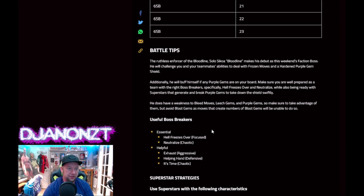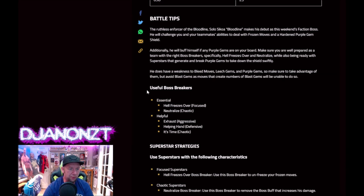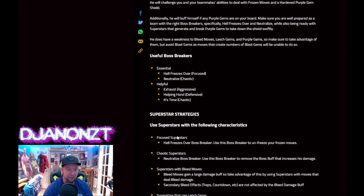Battle tips! Useful boss breakers: essential boss breakers are Hell Freezes Over and Neutralize. Helpful will be Exhaust, Helping Hand, and It's Time — those are always helpful. I would rather you be using Neutralize if you've got a Chaotic in my lobby.